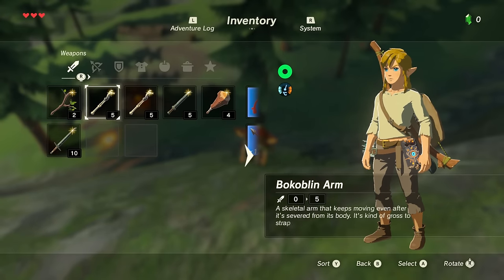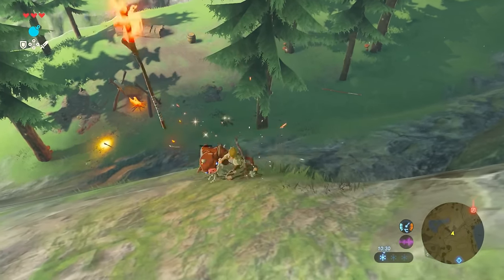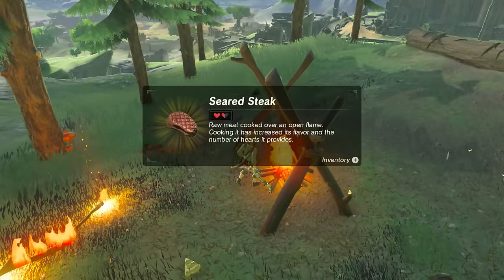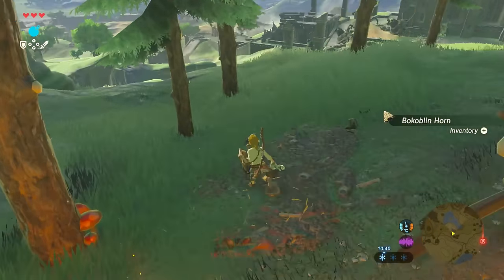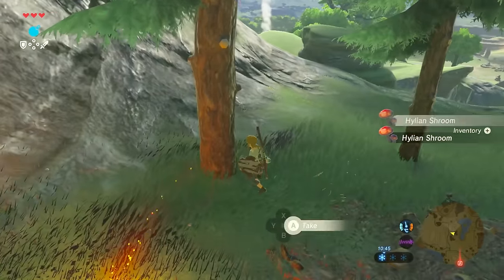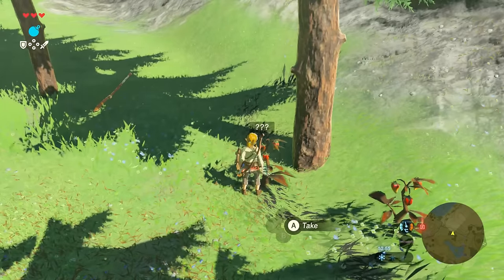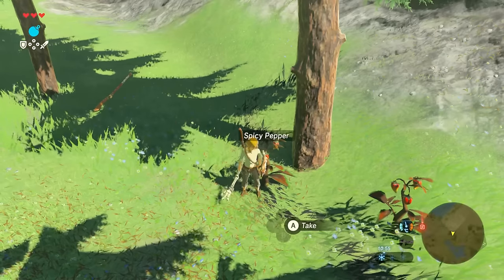Quickly go to the inventory and assign a new weapon. Beat him around the face with a claw. We're going to collect some seared meat here. There are other items too — grab some lovely mushrooms, there are two there.